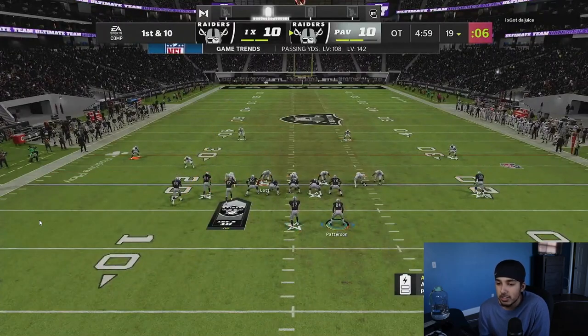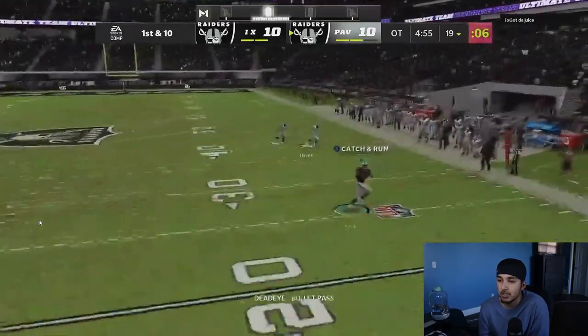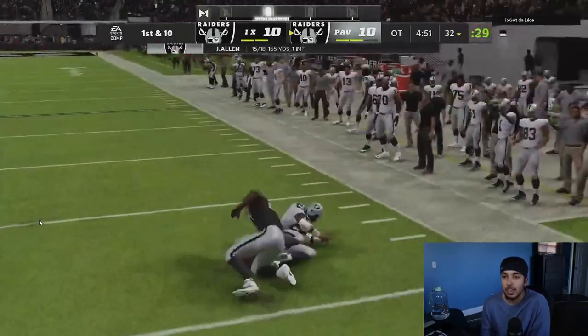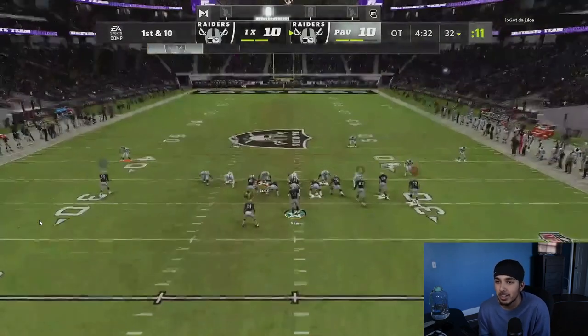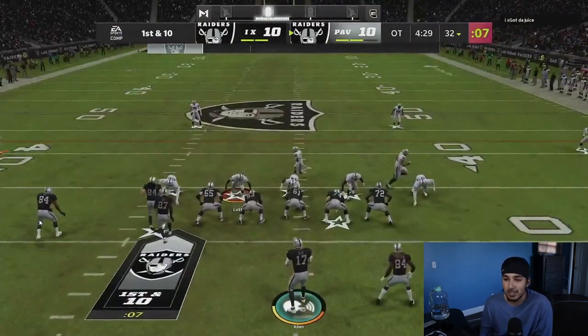We are going to run this crossing route, except on the short side. Jared Cook wide open — take a big hit. One thing I will admit was Sia was landing some crazy hit sticks. I want to say I'm still on conservative right here. The whole game he was lighting me up with his hit sticks.